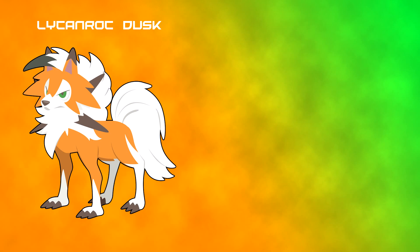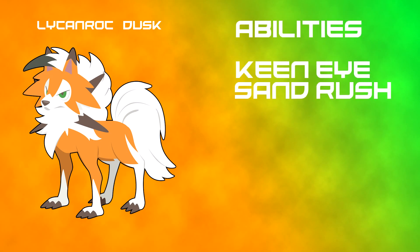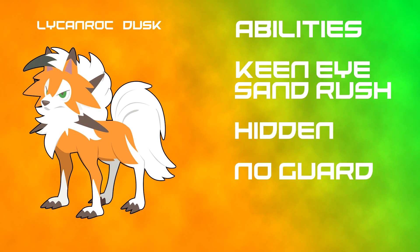As for abilities, we don't know for sure, but taking Lycanroc Dusk as a sort of in-between form, I think the base abilities would be Keen Eye — which both forms have — and then Sand Rush, which is Midday's other ability. And since it's going into Midnight form territory, I've thought to give it No Guard as the hidden ability. With No Guard as a hidden ability it'll get that Stone Edge off no bother, really quickly. I also think Lycanroc Dusk will have access to Accelerock — Midnight can't use Accelerock but Midday can, so I think Dusk will be able to carry that over.